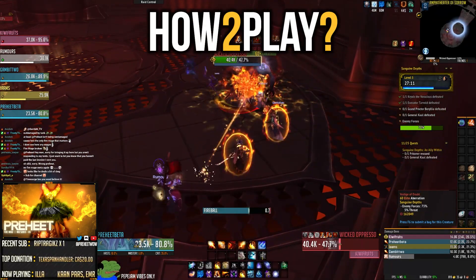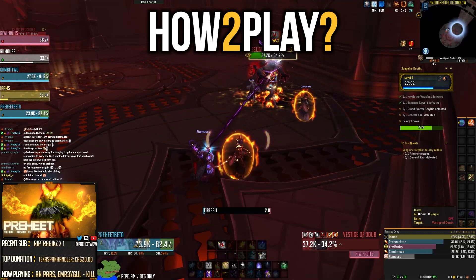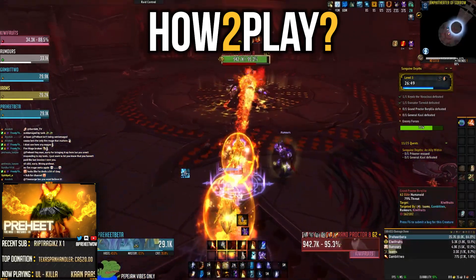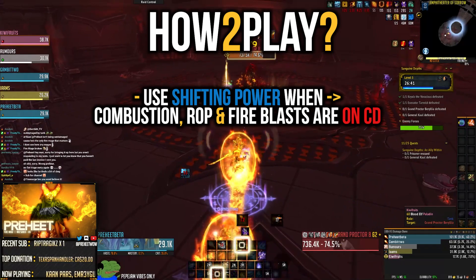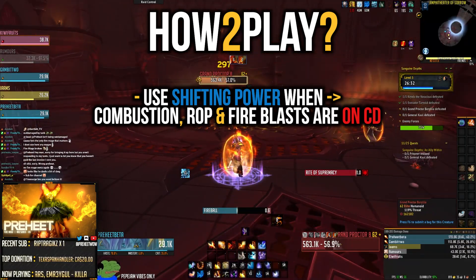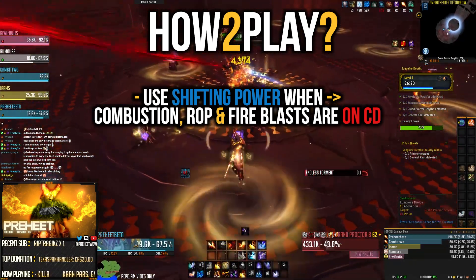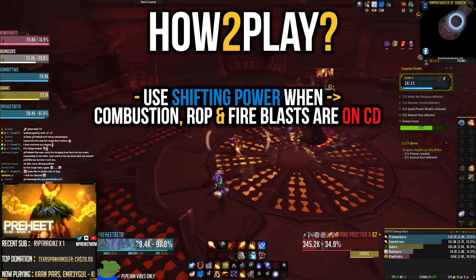For the rest of the video, we're talking from a Night Fae perspective since it's performing the best. First and foremost — Shifting Power. Like we discussed, it reduces cooldowns on Combustion, Rune of Power, Fire Blast, and Phoenix Flames. The general rule of thumb is to use Shifting Power once your Combustion, Rune of Power, and Fire Blast charges are down — generally right after your Combustion burst. After performing your Combustion window, use Shifting Power to recoup fire blast charges and reduce the cooldown on Rune of Power and Combustion.